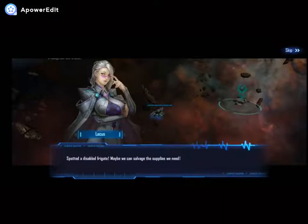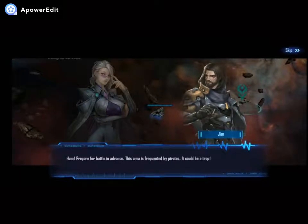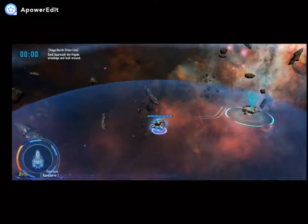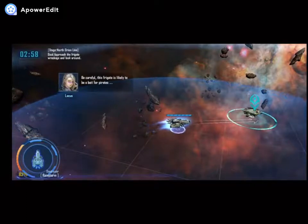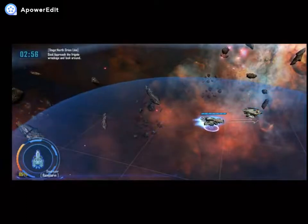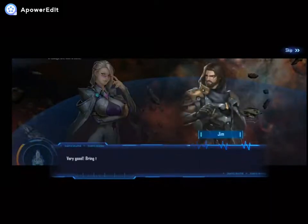We spotted a disabled Fry Cake — maybe we can salvage the supplies we need. Prepare for battle in advance; this area is frequented by pirates, and equally it could be a trap. Slight move to target — careful, this might likely pay for pirates. Target ahead — yes, the pirates showed up! Very good. Bring them here and show them who is the hunter.